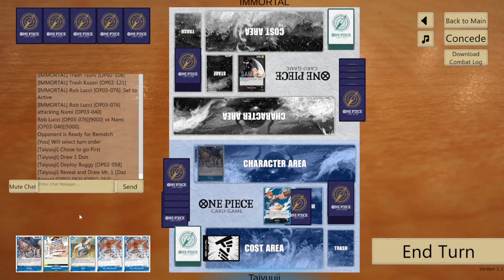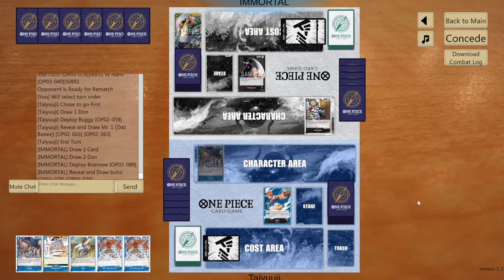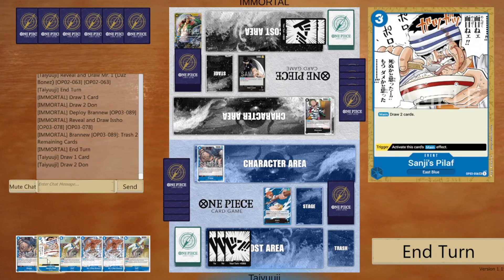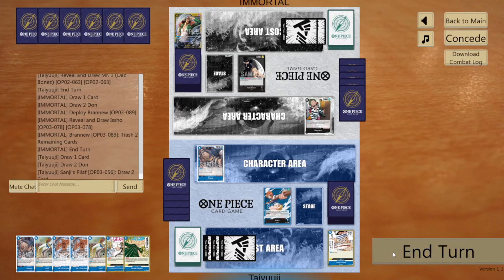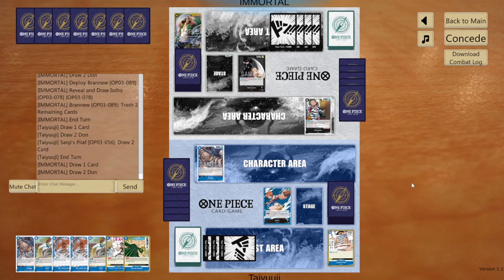I'm going to go first — play Buggy and grab a Mr. One. Mr. One is very good because you can recycle your Gum Gum Gavels or your Rubber Bands of Doom, which helps you mill even more. Buggy is also technically a tap-one mill-one because you're thinning your deck by grabbing that card out of your hand.